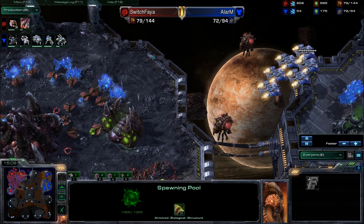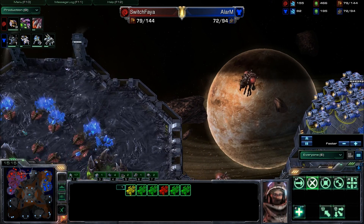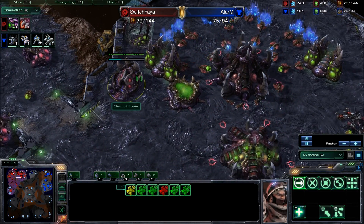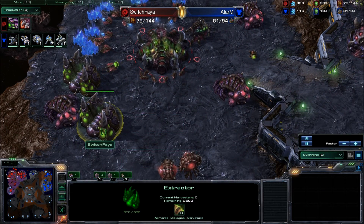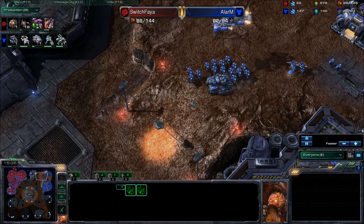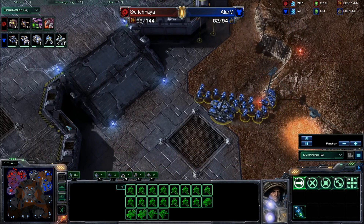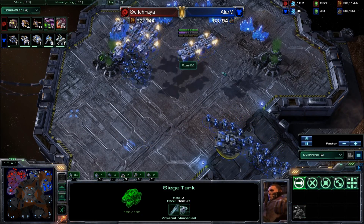I expect we're going to see some anti-air coming out of Switch Faya to deal with this — maybe just Spore Crawlers, maybe Hydralisks, or maybe he'll switch over to air himself. This is an important time for Switch Faya to realize that he can't keep using the same tech that won him that first battle — he's got to adapt and adjust, especially as a large push is going to be forming for Alarm. He's got a couple of SCVs in there to heal that siege tank, which doesn't have siege mode yet — it's finishing up though.